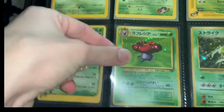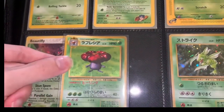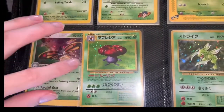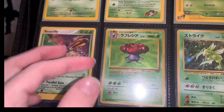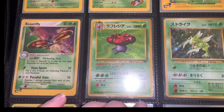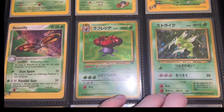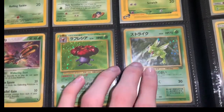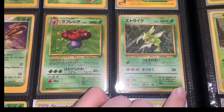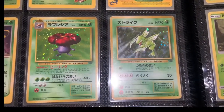One reason I got the Vault X binder is because you put the cards in from the side, so there's no way of dirt getting in through the top. I think it's a really awesome binder. I saw it at Randolph's store but it would have been cheaper to get on the actual website, so that's what I did. Here's Scyther holo rare from the Jungle set in Japanese, which is really weird that I had that.